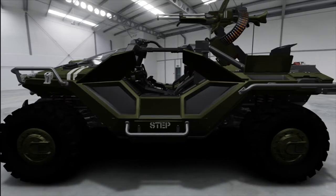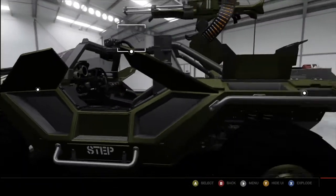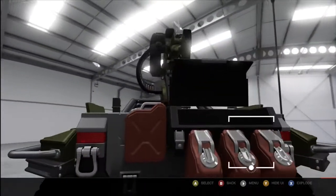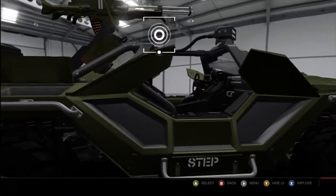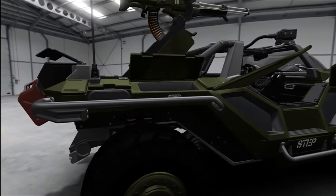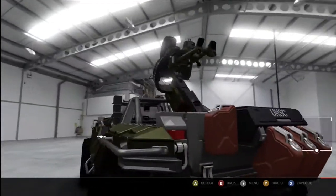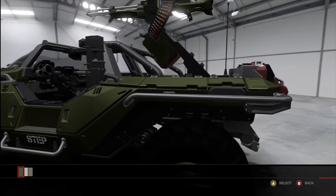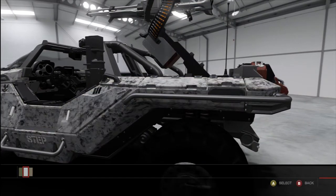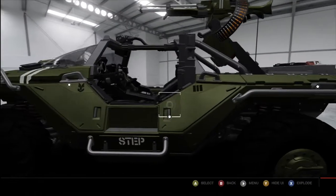As you can see — which you might not know from the Halo games — it has compartments on the back and on the sides. There are different versions of this vehicle. You can also change the colour of this version but I'm sticking to the basic green.